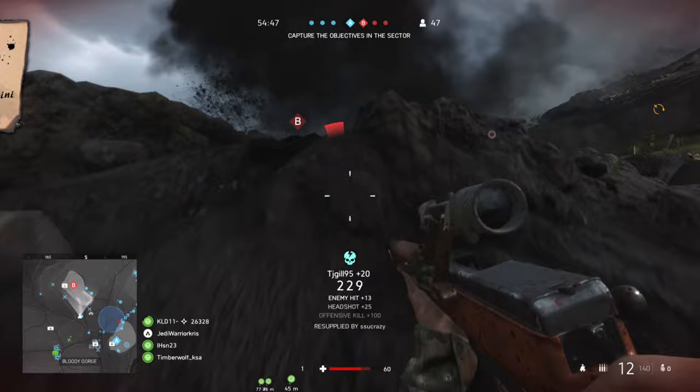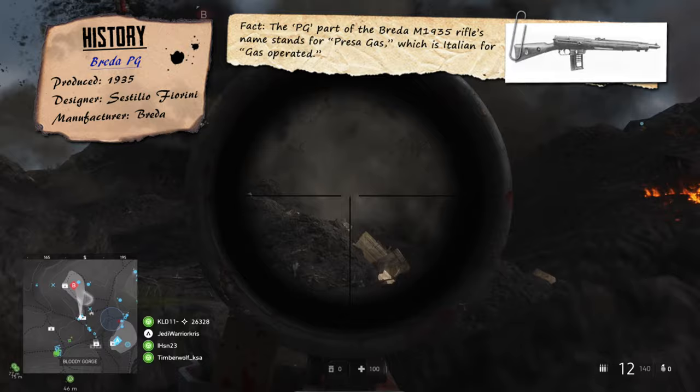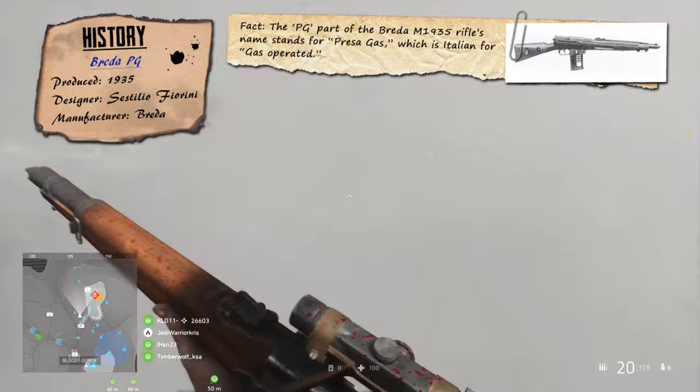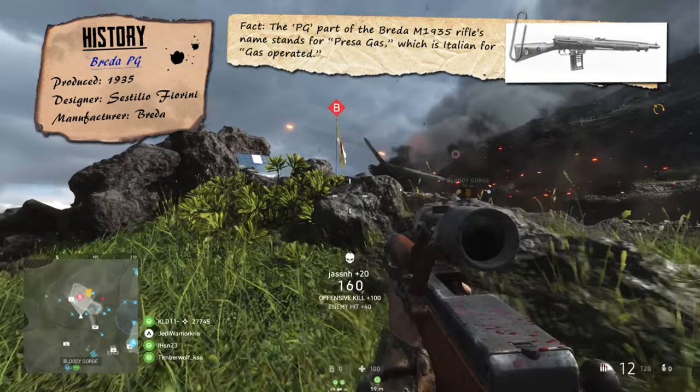This was the Breda PG, a prototype rifle made in 1935, which was originally just a semi-auto weapon when it was sent off for trials by the Italian government. Costa Rica took interest in it and went on to purchase several hundred units, and it was these variants, chambered for the 7mm Mauser cartridge, which were actually given a very unique feature at the time — a 4 round burst option, unlike those native Italian models that could still only fire in semi-auto.